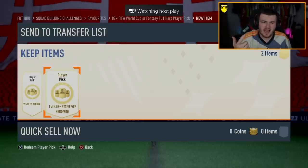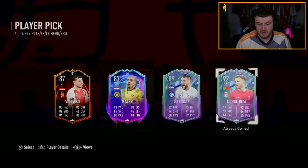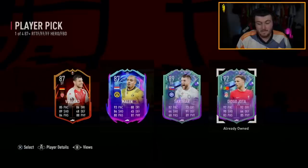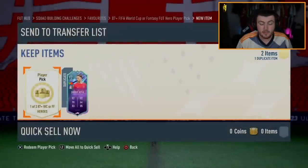Let me know in the comments down below what you guys get. Like today these seem to be paying out a lot — I don't know if it's because EA are just like, yeah, you can have some good stuff. Oh, Jota's already owned — the dupe theory. That would have been class if you didn't already have Jota; I'm guessing it's untradeable as well, so that's tough. But they seem to be paying out pretty well today. The hero picks on the other hand haven't been great so far, but we're hoping they will improve. Maybe this is going to be the first W hero pack pick.